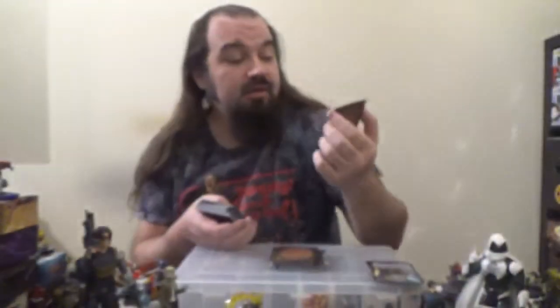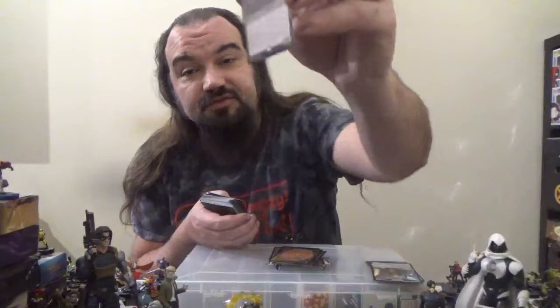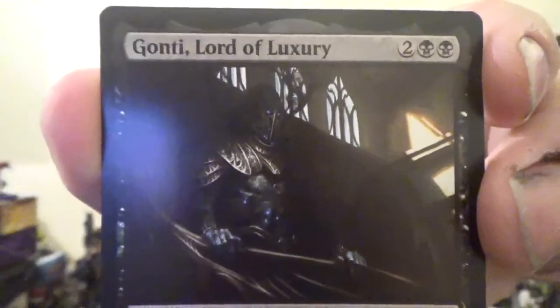Next up we've got Fated Return — a black instant for four colorless and three black. Put target creature card from a graveyard onto the battlefield under your control with indestructible. If it's your turn, scry two. Next up, Gonti, Lord of Luxury — a 2/3 legendary Aetherborn Rogue with Deathtouch for two colorless and two black from the Kaladesh block. When Gonti enters the battlefield, look at the top four cards of target opponent's library, exile one face down, and put the rest on the bottom in random order. You may look at it and cast that card for as long as it remains exiled, spending mana as though it were any color.